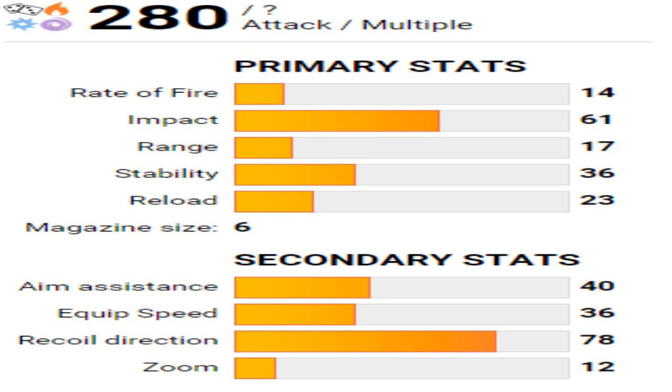The strength on this weapon is going to be that impact. You're looking at roll of the dice - void, arc, and everything - meaning it hasn't been confirmed whether the weapon's going to be void or solar arc, so it's just a roll of the dice. Hopefully there's a perk that increases the magazine size, because six bullets is not going to do it for me. That stability is okay.